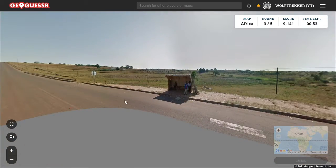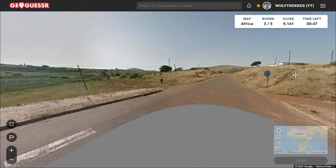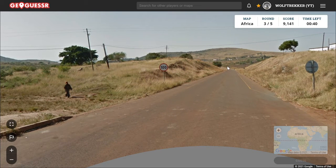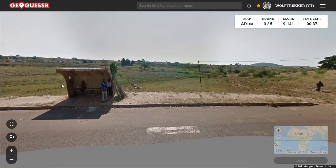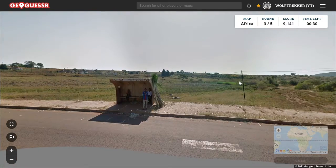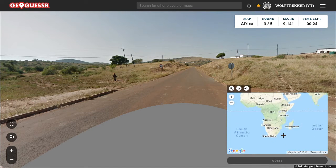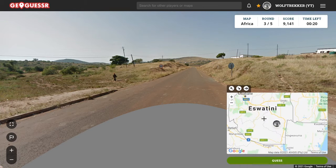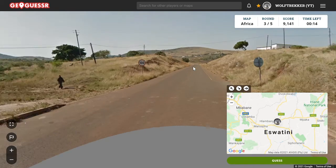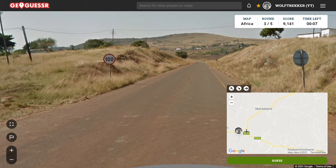This feels like Swaziland. We have some hills, a bus stop, some people. It looks kind of orange — we've got this orange dirt which is common in Swaziland, and it feels Southern Africa. We do have the Gen 3 camera. This feels just like quite typical Swaziland landscape — no pine trees. There's a chance we're in South Africa near the border, but we're probably in Eswatini. I think I'll guess Eswatini. It seems like a windy road, so maybe one of these roads somewhere — let's try that.